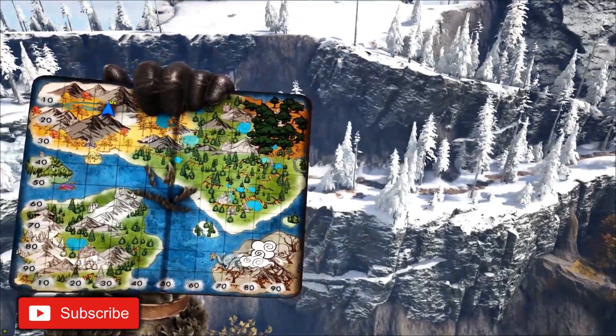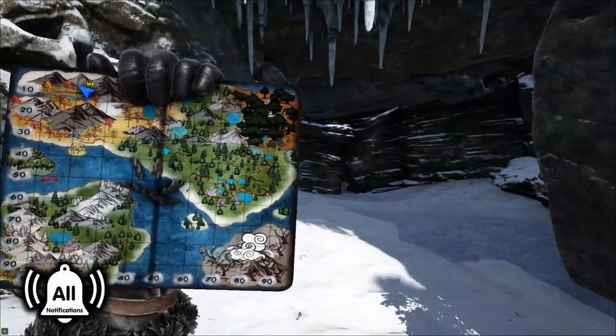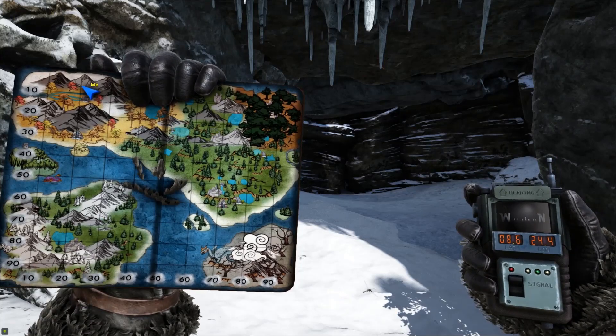We start off in the top left hand side of the map, in the snow area. There's a path down here to a cave. That's at 0.8 by 24.